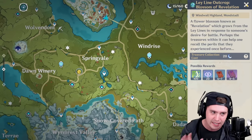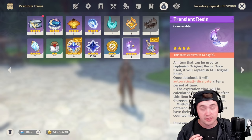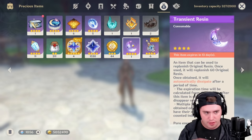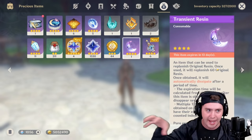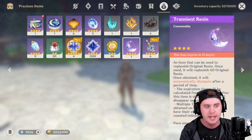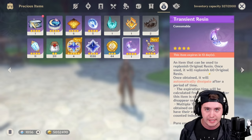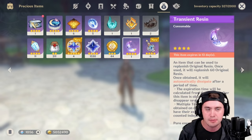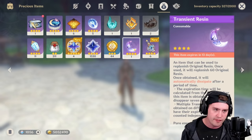About fragile resin: I have a transient resin, which is essentially the same thing — you'll get these from leveling your adventure rank and various in-game activities. I would highly recommend not spending any fragile resin until you're further into the game. They are consumables that give you resin to complete activities, and you'll get around 50 of them as you play. It's much more valuable to wait until AR40 or AR45 and use them for artifacts or domains rather than blowing them early.